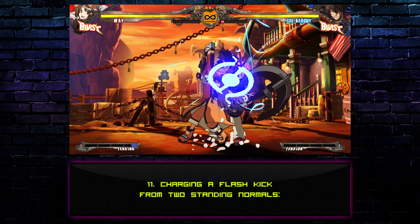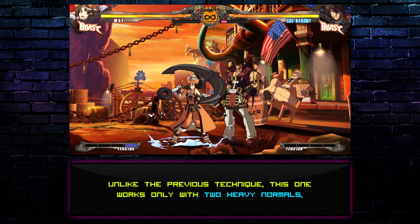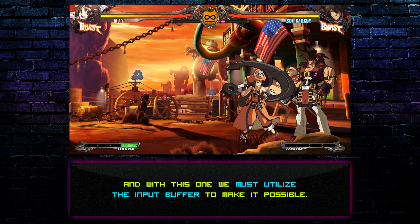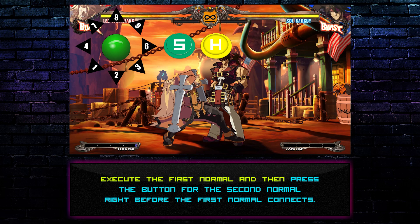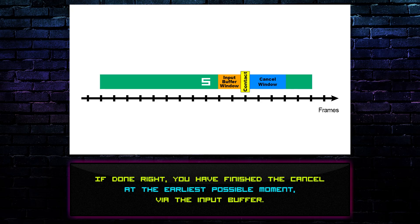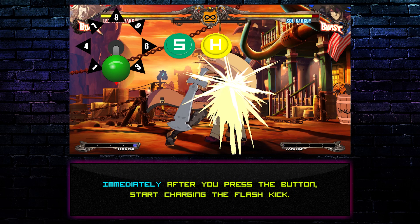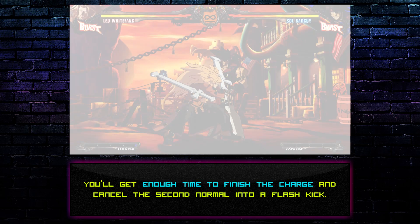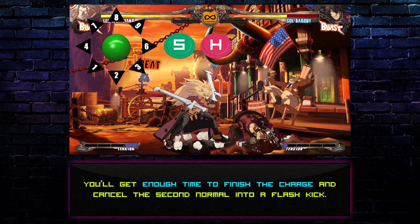Technique 11: Charging a Flash Kick from two standing normals. Unlike the previous technique, this one works only with two heavy normals, and we must utilize the input buffer to make it possible. Execute the first normal, then press the button for the second normal right before the first normal connects. If done right, you have finished the cancel at the earliest possible moment via the input buffer. Immediately after you press the button, start charging the Flash Kick. If you timed both the cancel and the charge input as early as possible, you'll get enough time to finish the charge and cancel the second normal into a Flash Kick.